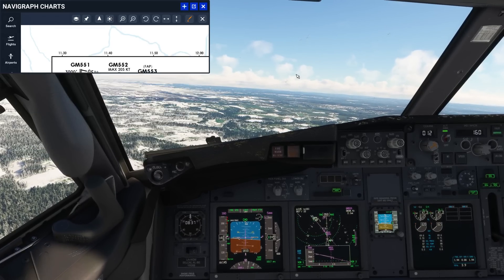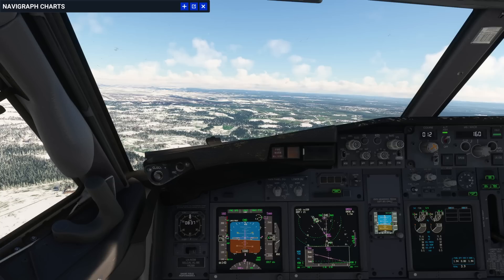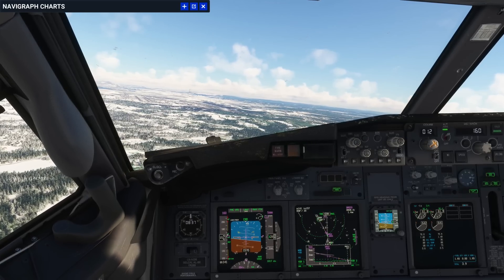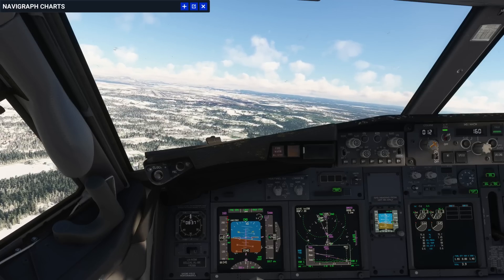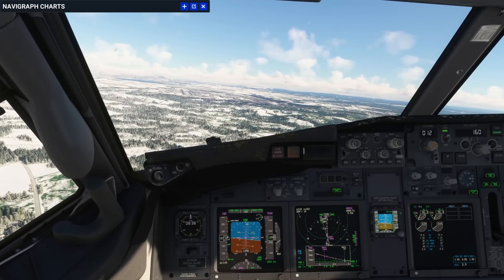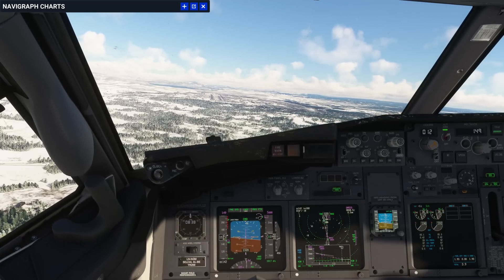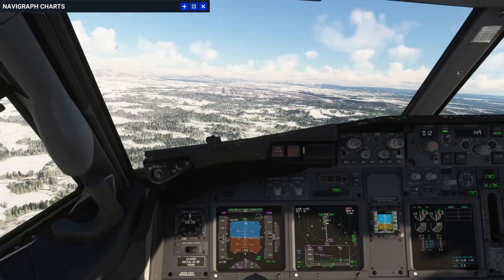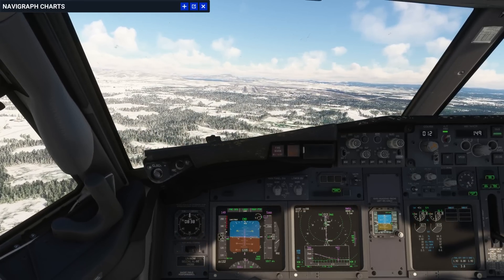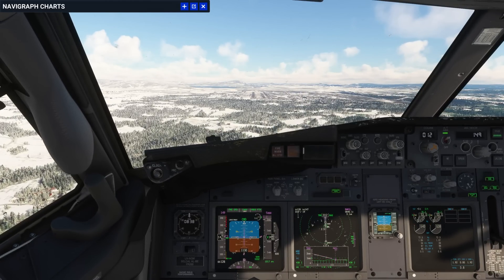At waypoint GM553 we are at 1,840 feet — that's good, we are deviating only about 40 feet. Landing speed 1,000, stable, cleared to land.